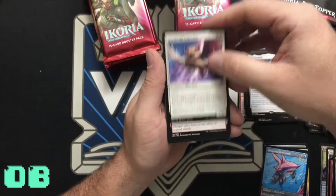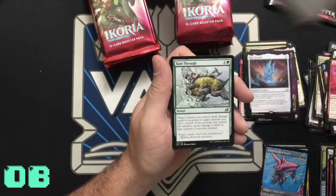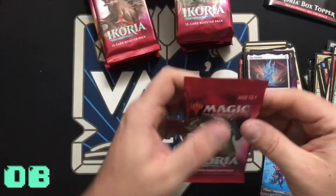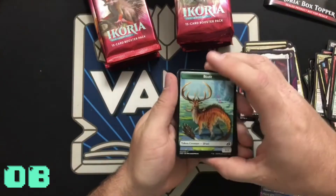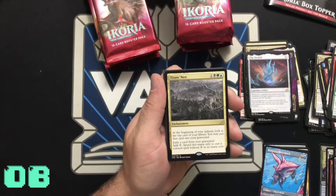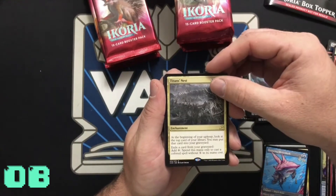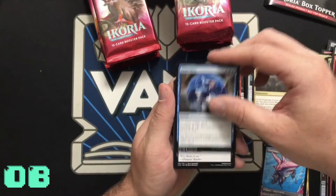Great card. Reptilian Reflection, Alert Heedbonder. Beast token, land. Titan's Nest: at the beginning of your upkeep, look at the top card of your library — you may put that card into your graveyard. Exile a card from your graveyard, add colorless mana; spend that mana only to cast colored spells without X in the mana cost.